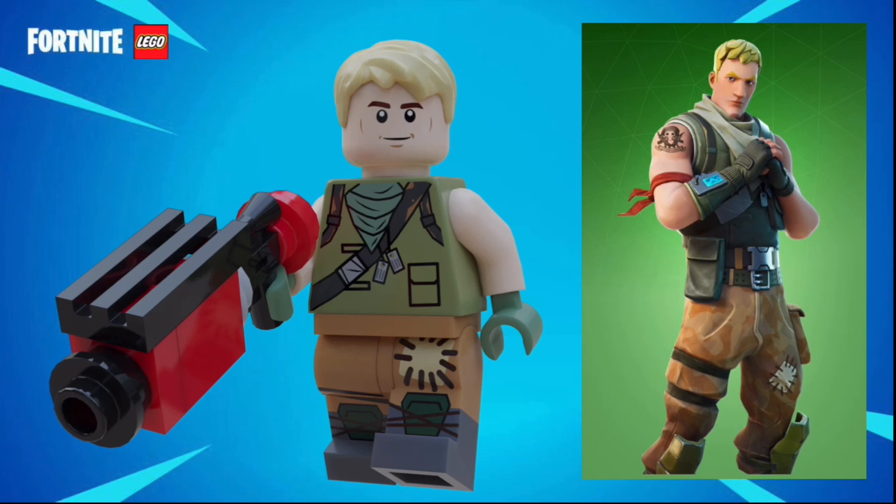He has some printing on his legs, as well as on his right arm, which can't be seen right now, and just some pockets and different things on his torso.